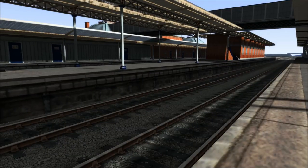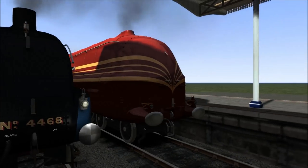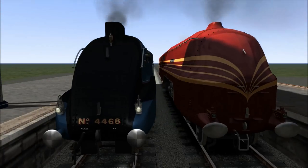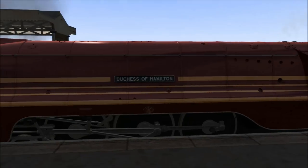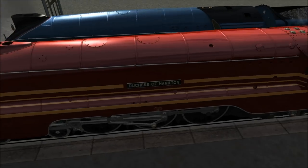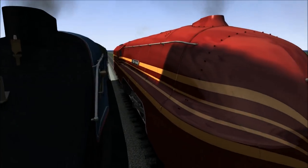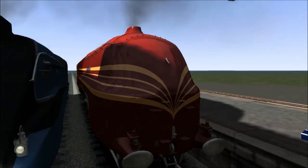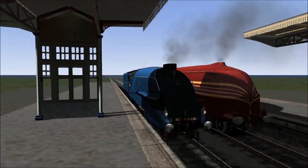Hello and welcome back to another Train Simulator 2017 episode. Today you join us in a race. We're going to have Mallard versus the Duchess of Hamilton to see which one is the fastest. I'm going to be driving the A4 Mallard while the computer is going to be racing the Duchess of Hamilton. I'm driving Mallard because I haven't driven Mallard and Tracy Blades in a while, and you guys want me to anyway.